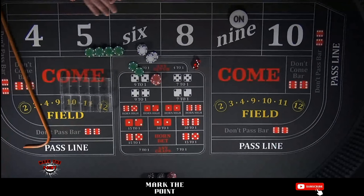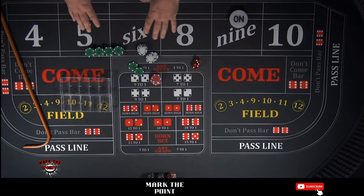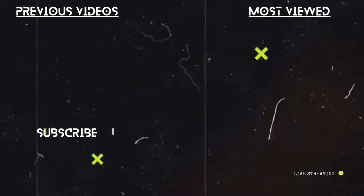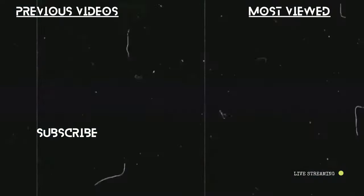What a terrible rollout session — what a terrible series of PSOs and one-hit-and-downs. Even so, we were able to manage to get back close to our original bankroll, only $11 down. Please be cautious and careful at the tables. You're not going to win every time — every strategy loses at some point. It depends on whether you get the good roll or the bad roll. Until next time guys, mark the point and stay awesome.